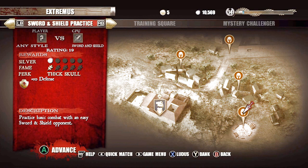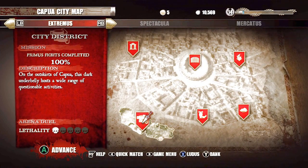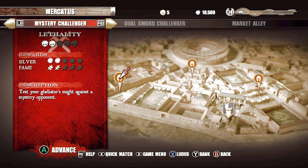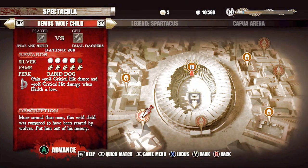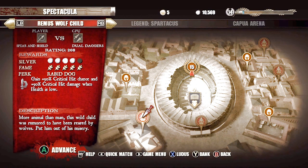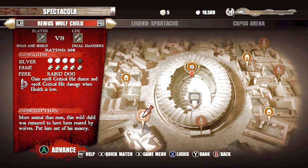Over on the left hand side at the top it will tell you who you're fighting on the right hand side, and what type of battle it is — like if you have to beat up somebody. This one is any style, so I don't have to use a specific gladiator. Like this one right there — that's a champion to move along. I have to beat him to move along to one of these guys. But I have to use a spear and shield against dual daggers, which is a pain in the ass.